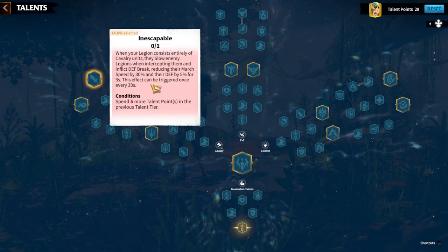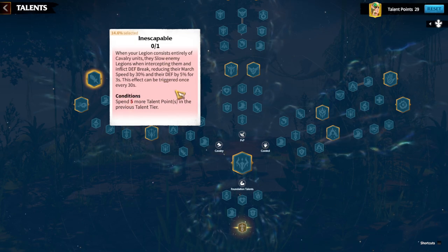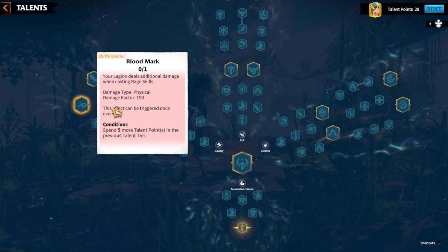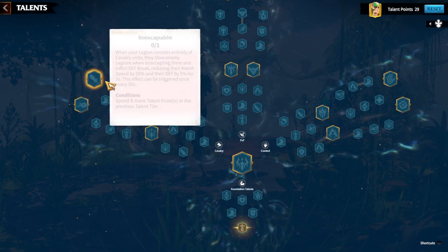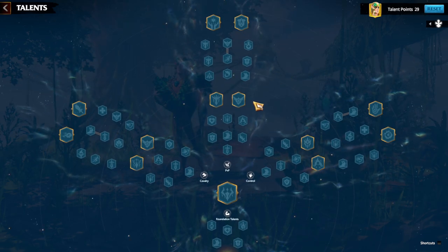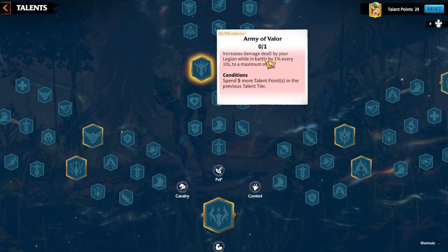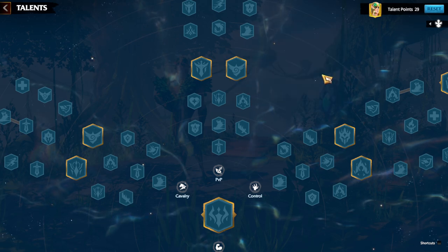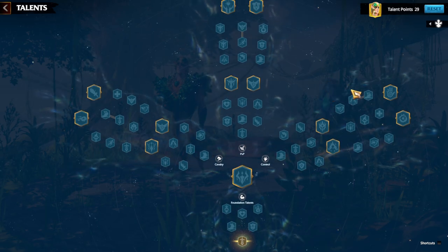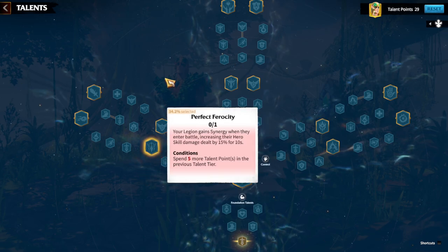The two main talents are Blood Mark and Inescapable. Inescapable inflicts a defense break and march speed reduction of 5% for three seconds, triggering every 30 seconds. Blood Mark is a rage-based skill that adds 150 physical damage factor. I recommend Inescapable and Perfect Ferocity as your primary talent picks. For the secondary tree, consider PvP, Army of Valor, or Luck of the Draw depending on your gameplay. Always read the talents yourself rather than copying others.